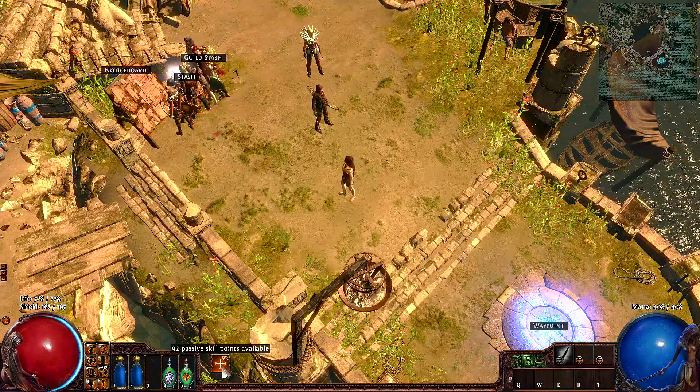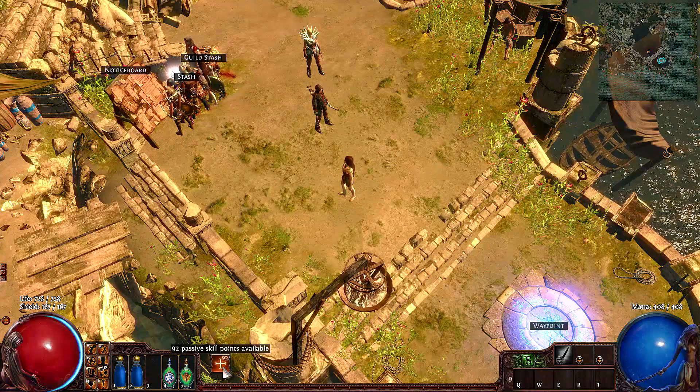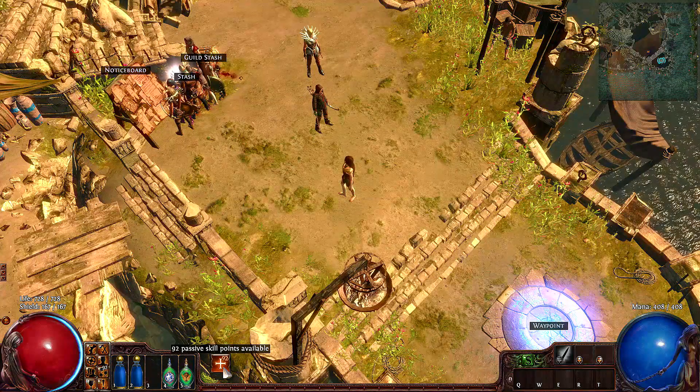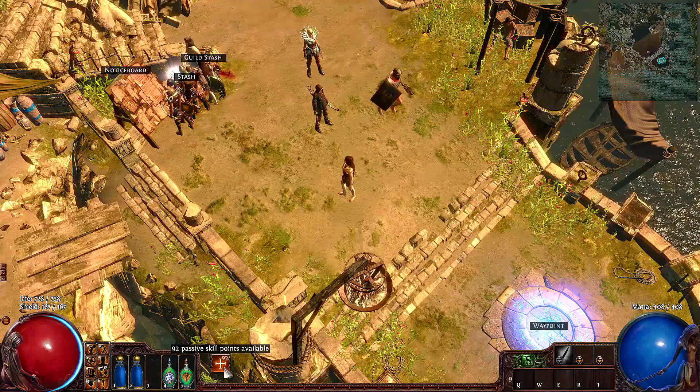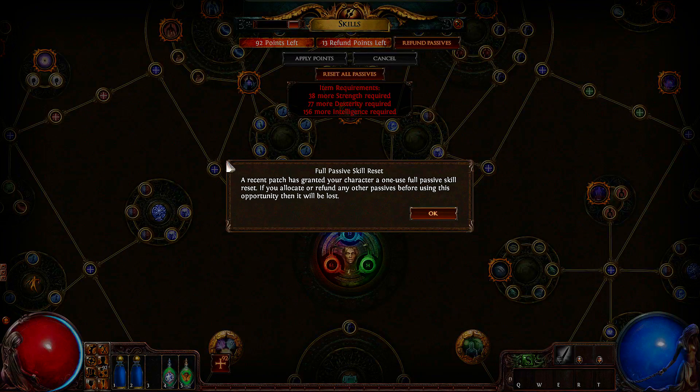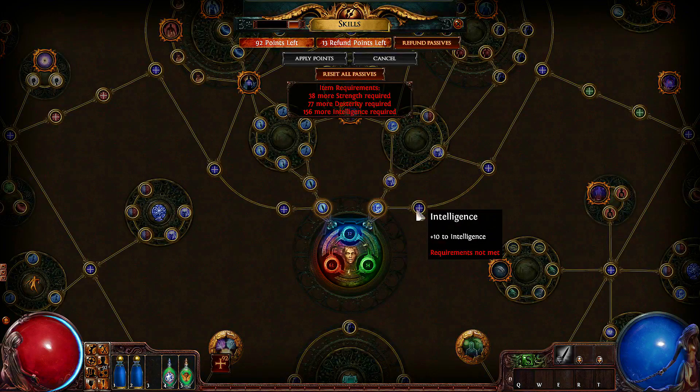If you take a look at this character you'll notice that I have 92 allocated skill points to use. This is because this character's skill tree was significantly changed after a patch was deployed. When I open my skill tree I will get the following message: 'Full passive skill reset - A recent patch has granted your character a one-use full passive skill reset. If you allocate or refund any other passives before using this opportunity then it will be lost.' And we can click OK.